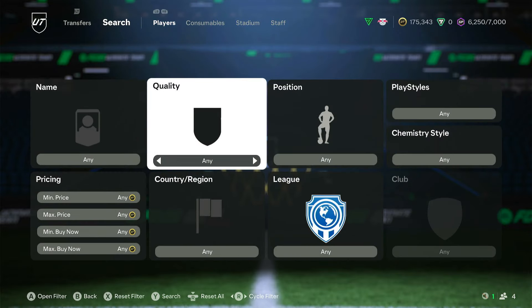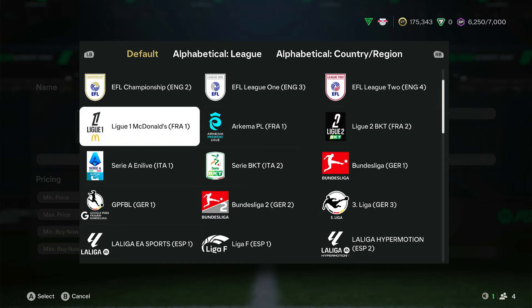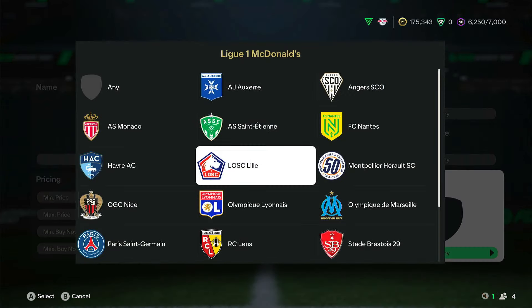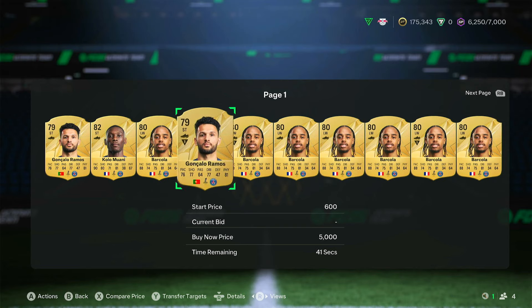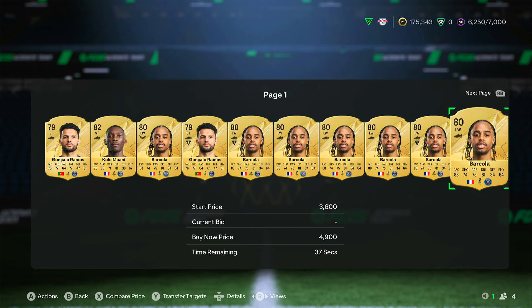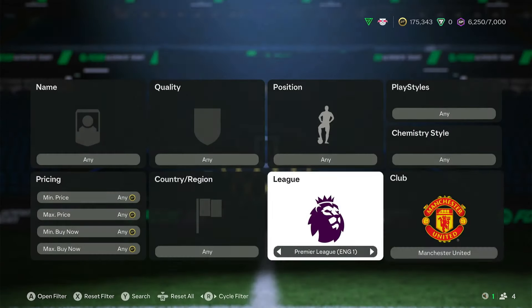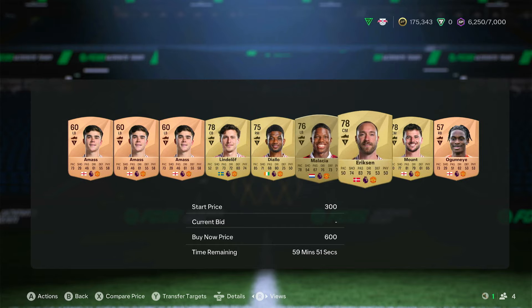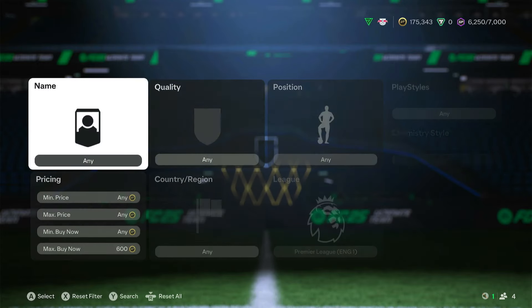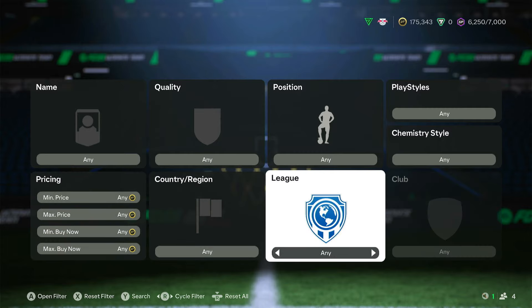On marquee matchups - someone commented about getting players for that. I think there'll be a United and Spurs one. I've just picked up a few United players at minimum price - gold rares like Eriksen and Mount. These will all be good. Try to get them on bids a little bit cheaper. We've seen it with City and Arsenal - they went up to about 2.2k. If there's a leak on who's going to be in the marquee matchups, that's probably a good one to go with.